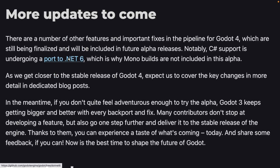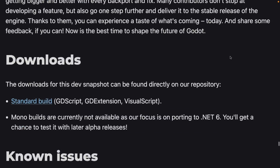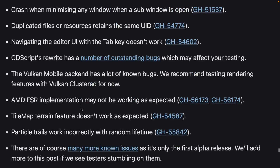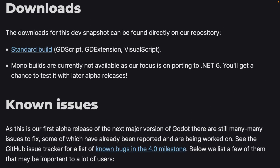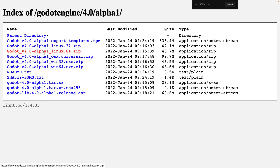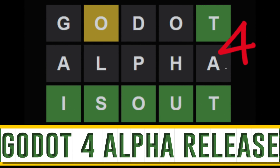More to come, including a port to .NET 6. On the topic of .NET 6, mono builds are not currently included in the alpha, so the downloads available right now are for standard builds only — the C# stuff is not available yet. There are some known issues to be aware of, and obviously lots of bugs and glitches since this is an alpha 1 release. Downloads are available for most major platforms — Linux, macOS, Win32. The only thing missing right now is the mono version.